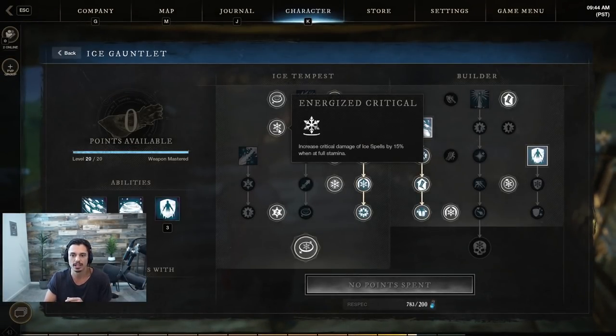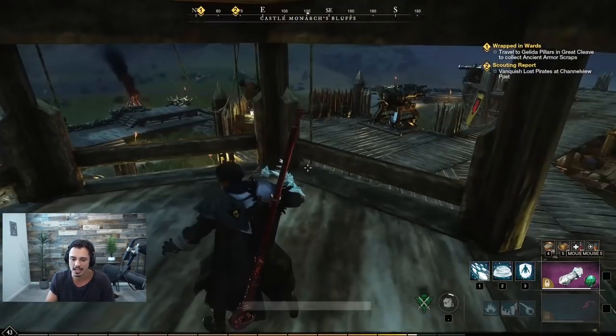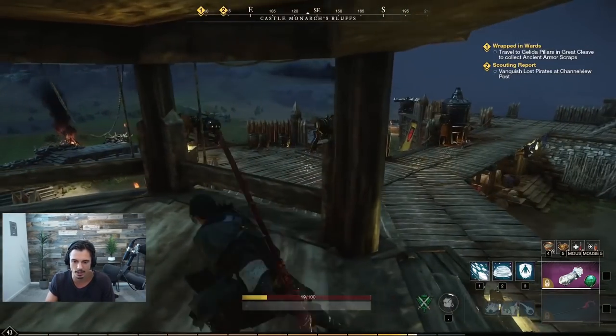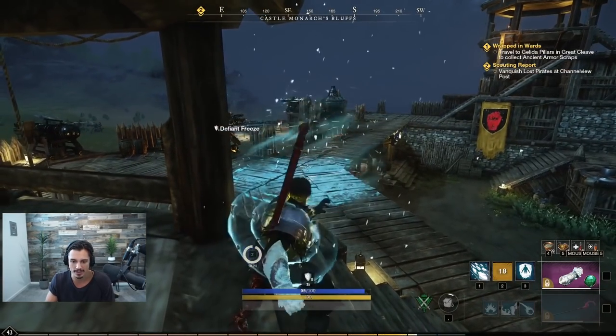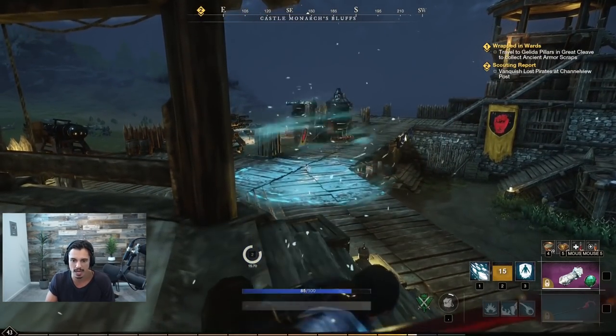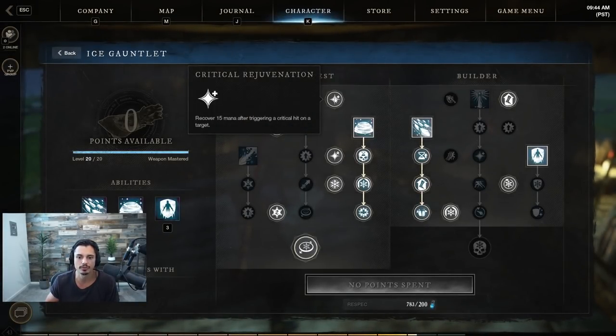Energized Critical increases critical damage of ice spells by 15% when at full stamina — huge crit modifier. Note that stamina means your roll bar, not health. A lot of times when I'm trying to burst I want to throw up my ice storm, stay 15 yards away, and spam heavies without moving to keep that full stamina bonus. We also have Recover — 15 mana back after triggering a critical hit.